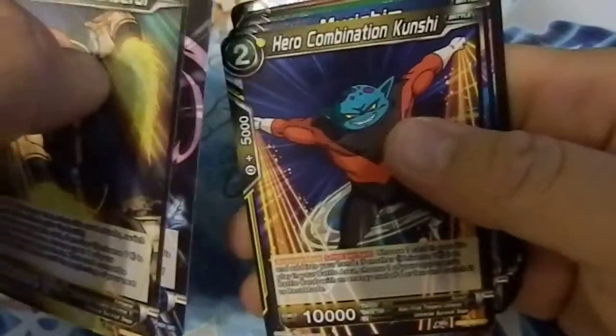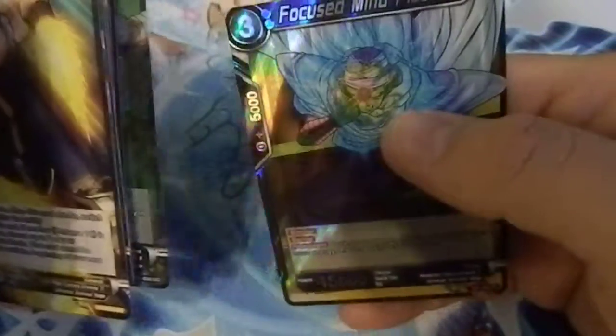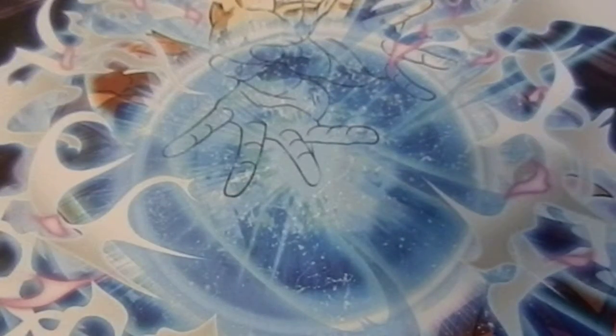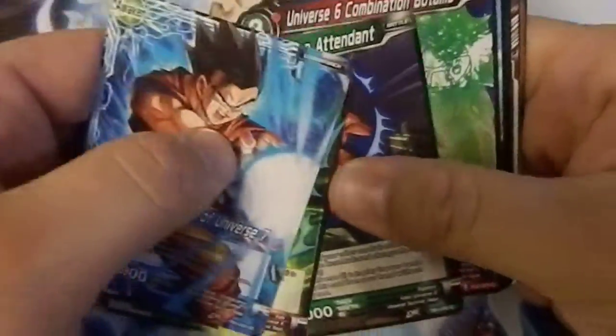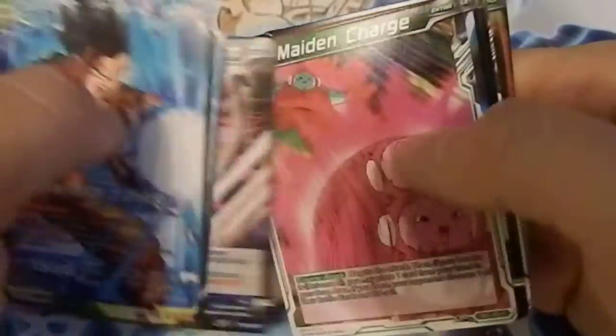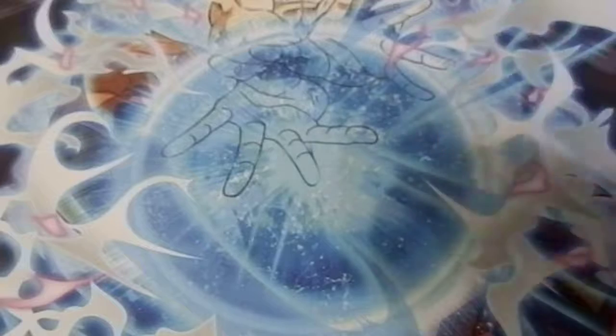Another Universe 11 card. Mentor of Beerus — that was a card I wanted for a blue deck, just to rush out Beerus cards as soon as possible. There's the God of Destruction Beerus — when it attacks, your opponent has to lose cards on the field, energy, or the hand if they have six energy or less. Another Gohan, 18, Kale Attendant, Botamo, Gohan, Backbone, and Ganos the bird guy.